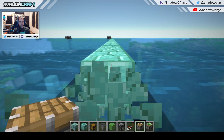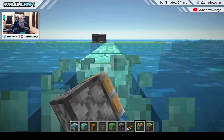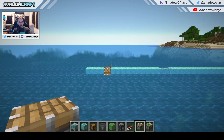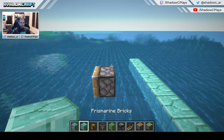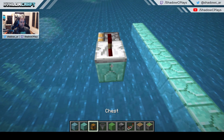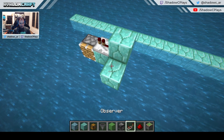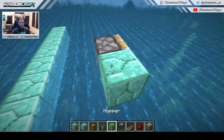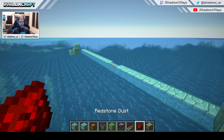Now I want to build the return stations so the flying machines stop when they reach the other side. We need a block here with a repeater facing into the sticky piston, then sort of a triangle shape with a block here and a block here, and a redstone block. This repeater needs to be set to 4 ticks. Do the same thing on the other side — again 4 ticks — and add the redstone block.